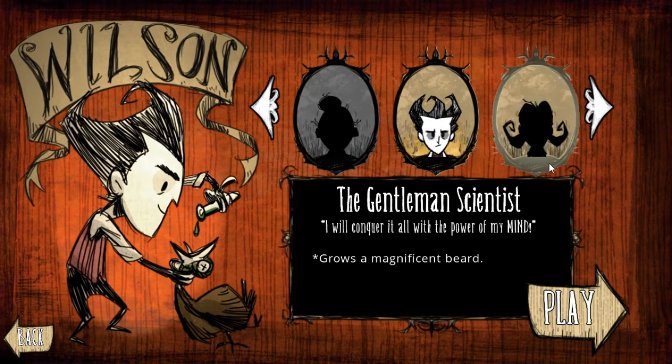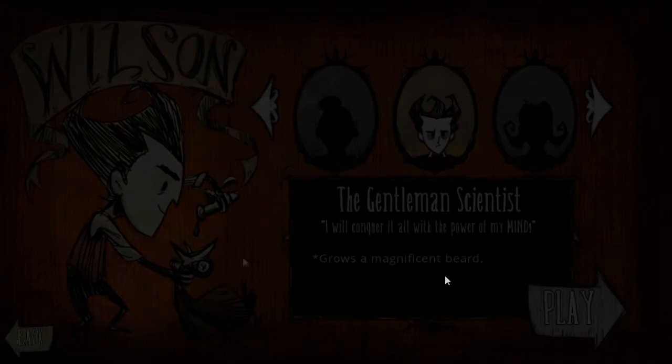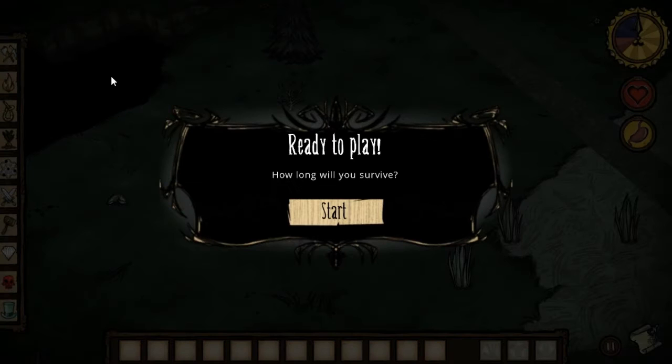We'll go ahead and do this. We only have one character right now — the gentleman scientist. "I will conquer it all with the power of my mind." And he grows a beard. So we're gonna start up a new game here. We only got through two days last time, so it shouldn't be too big of a deal, and I will try my hardest to not lose this save file this time.